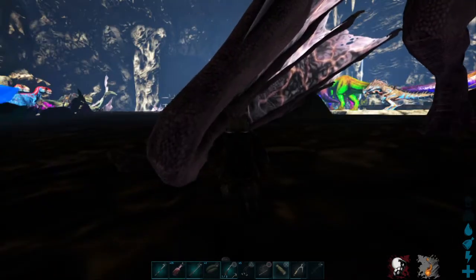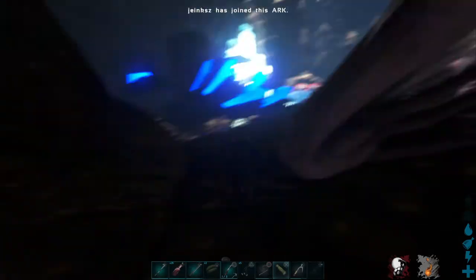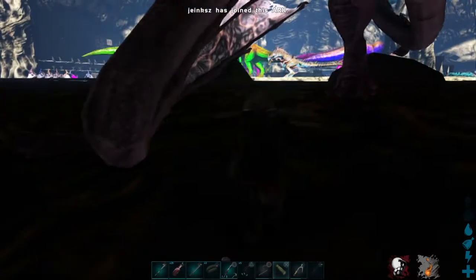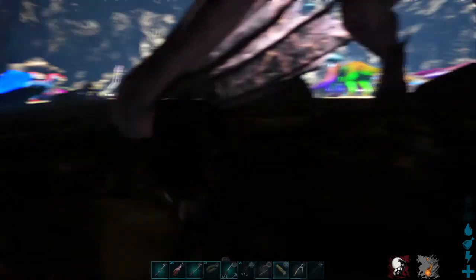If you whip an enemy dino that somebody's sniping — I heard sniping — that's considered an attack from an enemy. I don't think enemies can move though. I tried to whip enemies before, it just stuns them, it doesn't move them. You can only whip our own dinos or allied dinos. If you whip an enemy dino, it counts as an attack — it stuns them.